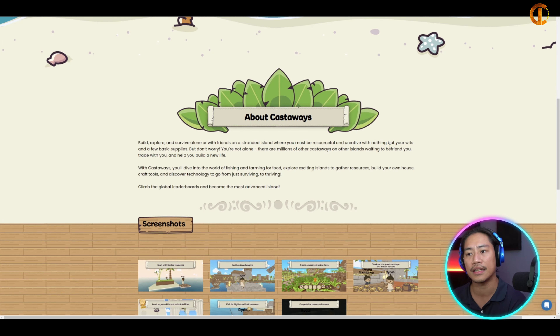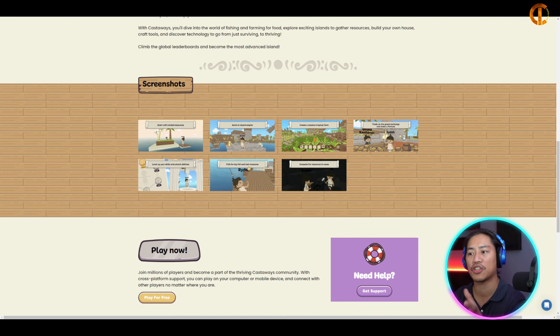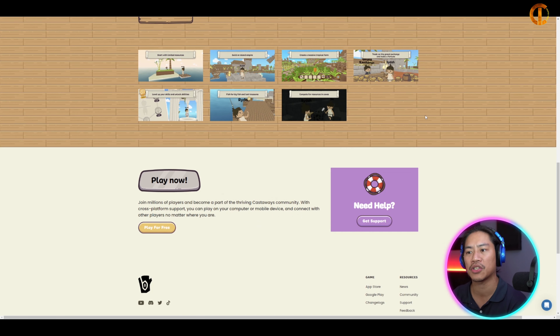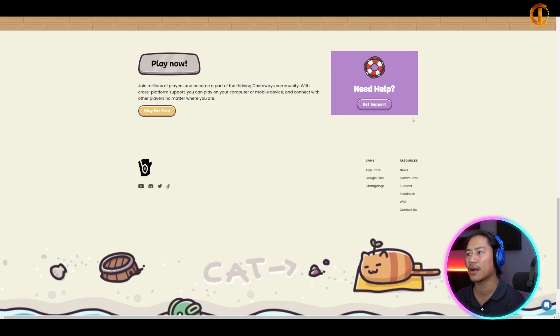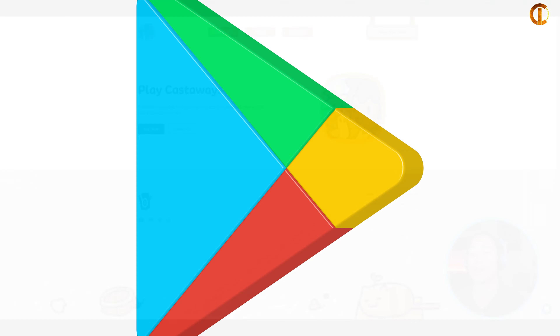Each player starts adrift at sea on a raft at an island. Players can fish for food, craft tools with crafting materials, and harvest resources to build and expand their island. There is also a support section for questions, and you can play for free — links for the App Store and Google Play are available.